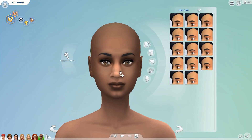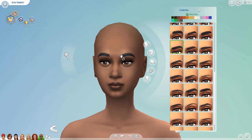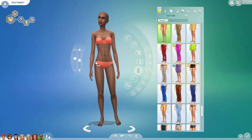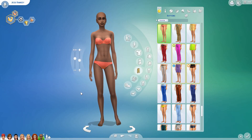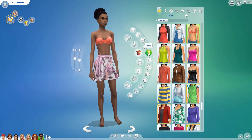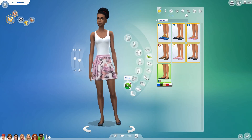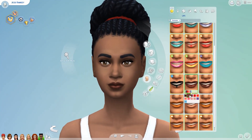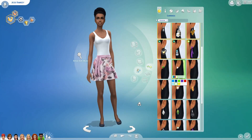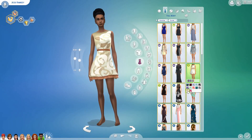Jesse's hair — oh god — that foofy bun thing was just bad. Like there was some African American textured hair in the original game, but there just weren't very many, and there wasn't one that was suitable for her. So this is Jesse — she is also an 11-year-old in the club. She is a ballet dancer and she's described as very tall and elegant in the books. I changed her hair to the hair from City Living, which is just so perfect because she does often wear her hair up in a bun.